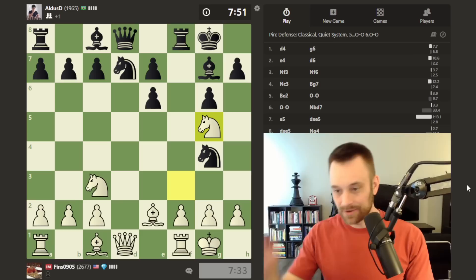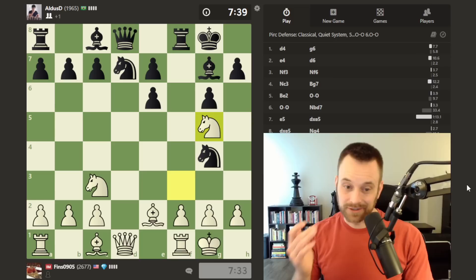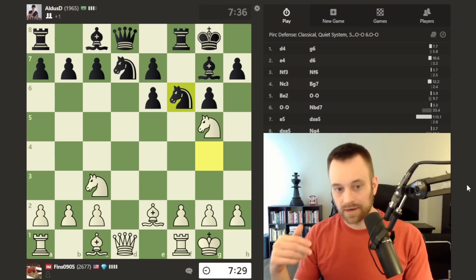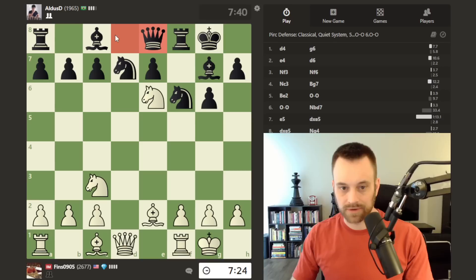I have to admit that when creating content and you get a game like this, the first thing I think of is: should I even post this? I don't want to write this off as a victory too soon, but it's not looking good for black — I think this is a decisive advantage, probably plus four or plus five at this stage. But I'm still going to post it because the two points of contact concept and specifically this e5 and possibly e6 idea may be useful in your games.